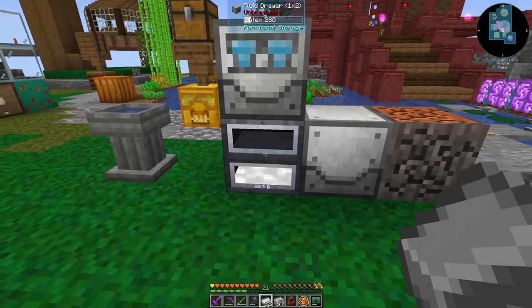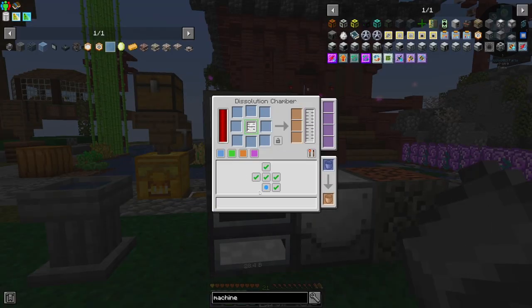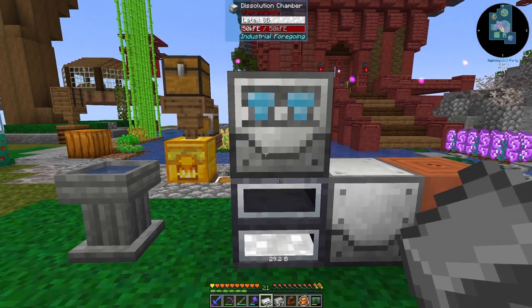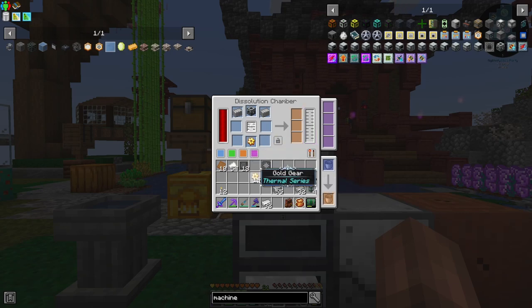I decided to set the dissolution chamber right on top of our fluid drawer where we're storing our latex from the fluid extractor. Then if you come to your fluid input, I'm able to just tell it to pull the latex we need for the simple machine frames straight from the bottom. And if we need to empty it, I can tell it to push and it'll push that fluid back into the dedicated fluid drawer beneath the dissolution chamber. I just took a GPS data card, got it some power, and now we're ready to go. These are typically shapeless recipes, and we just put in our ingredients and it's going to go ahead and craft our next simple machine frame for us.